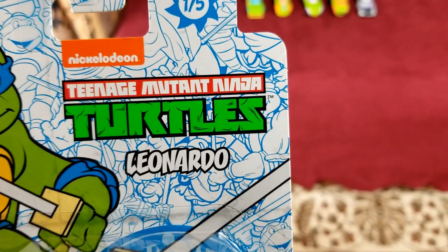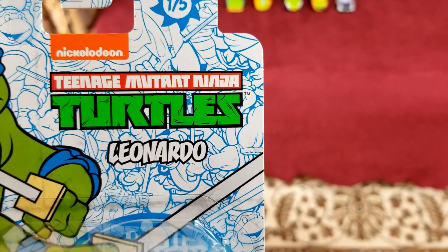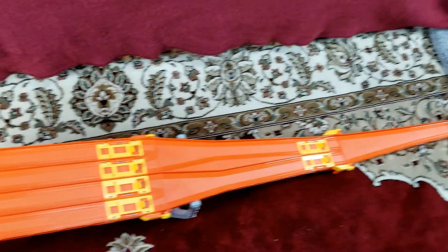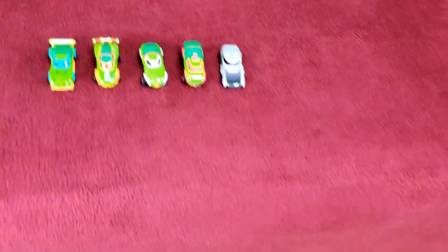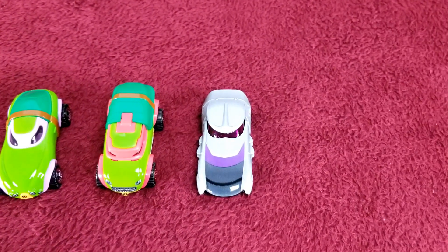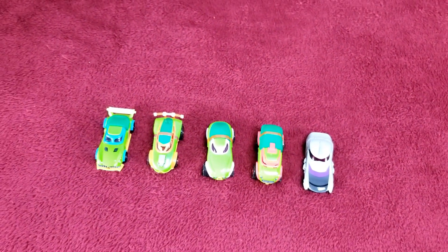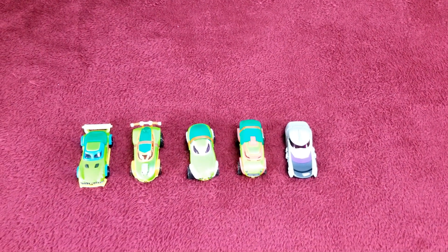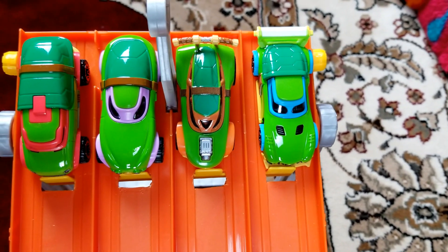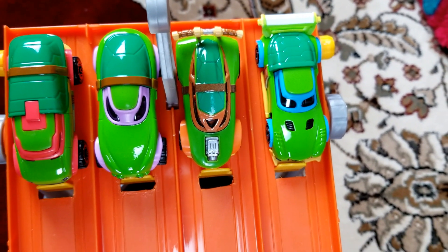Welcome back to the channel! Today we have Hot Wheels Nickelodeon Teenage Mutant Ninja Turtles racing on a four-lane downhill elimination raceway. Here are the racers from left to right: Leonardo, Michelangelo, Donatello, Raphael, and Shredder. It will be a best of three racing. Let's set them up — from lane one on the right: Leonardo, Michelangelo, Donatello, and Raphael.